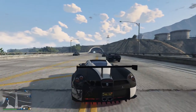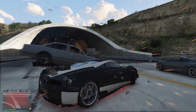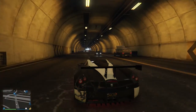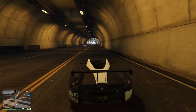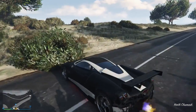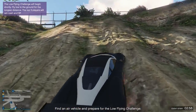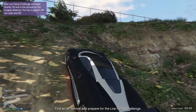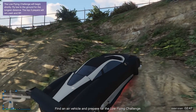So the first thing we're going to be covering is getting into the base. The first thing you're going to want to do is drive through the tunnel, and then stop for a moment once we get to the outside. On the side of the tunnel entrance, you're going to notice these ramp-like areas. The idea is that we're going to ramp up at a high speed and go over the fence into the base.